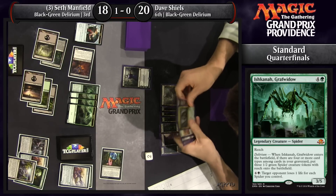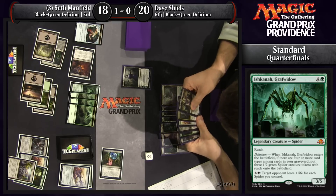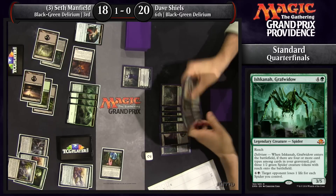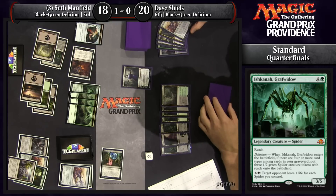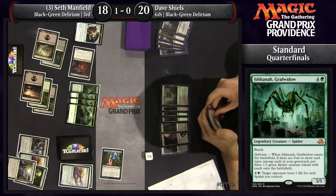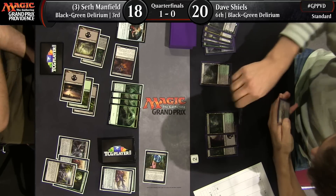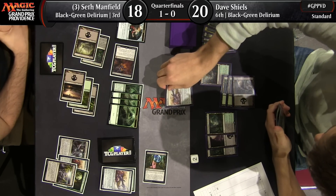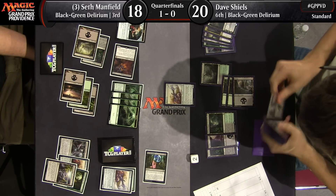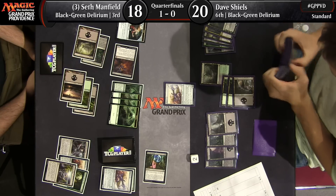Just to recap: at the beginning of the match you noticed one major difference in the card lists, and we saw that difference really come into play in game one — Seth Manfield playing Noxious Gearhulk and taking over from there. The other side was Dave with Distended Mindbender. Is that even the type of card he wants at this point? No — it doesn't help him back into the game. That's what we talked about with the difference between those two cards in this matchup when one player has one and the other has the other. Dave, once he's ahead, is better at closing, but Seth can get back into the game better.